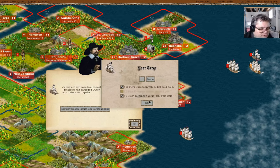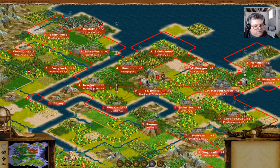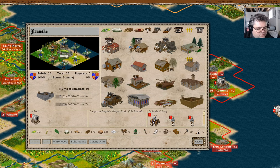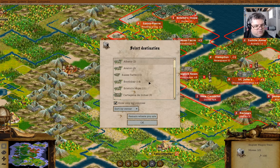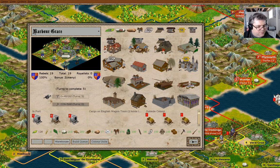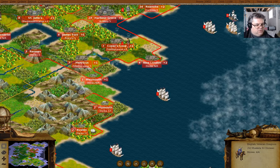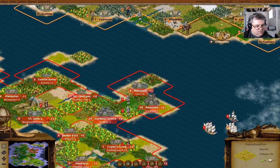We'll take the cloth and the furs. We have the wagon train in Roanoke - leave it there. You are going to Harbor Grace. Unload. We're gonna have a bunch of tools sitting about there, and we're gonna build. I know what to use the wagon train here for.